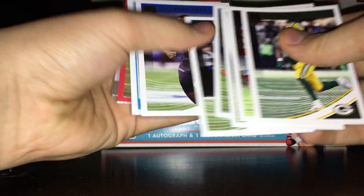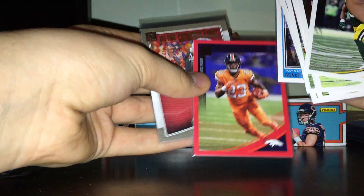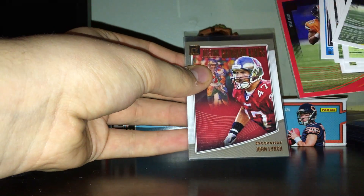I picked up one pack of Donruss from this year. We've got base, a Deshaun Han rookie, Braxton Berrios Raider rookie, a red parallel of Devontae Booker, and an All-Time Gridiron Kings of John Lynch.